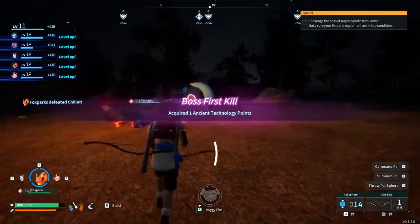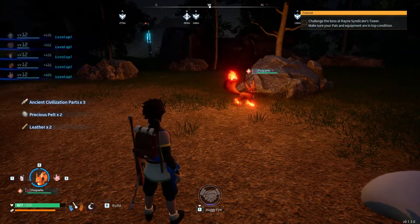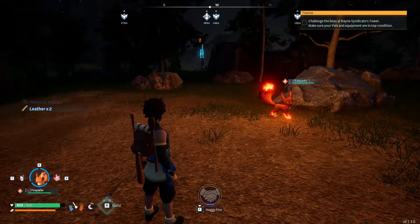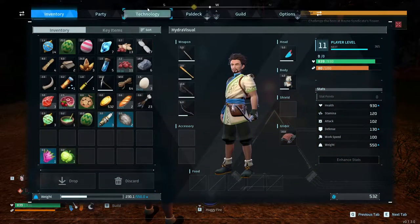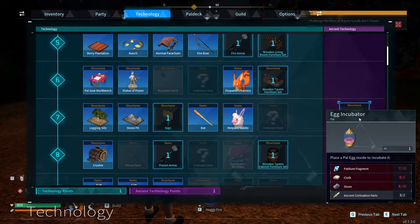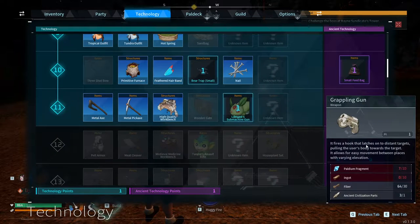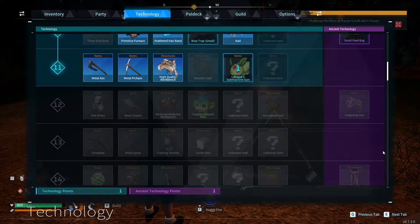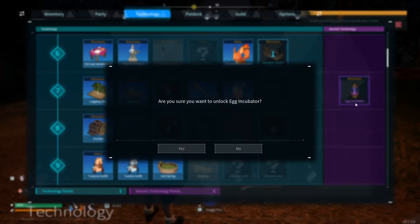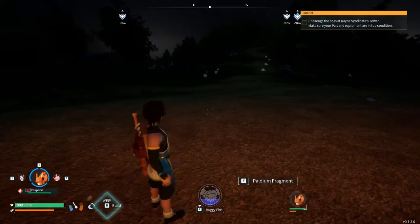Boss killed. Easy as. Ancient civilization parts, precious pelt and leather. And we also got one of these ancient technologies that we can use - the egg incubator, which we can unlock. Small feed bag, a grappling gun. Think of the egg incubator, because we got those couple of eggs, and yeah, we should be able to craft this pretty easily. But that wasn't as bad as I thought.